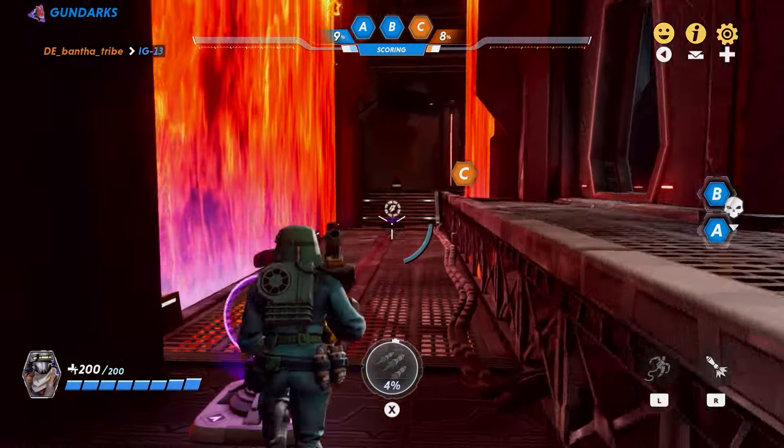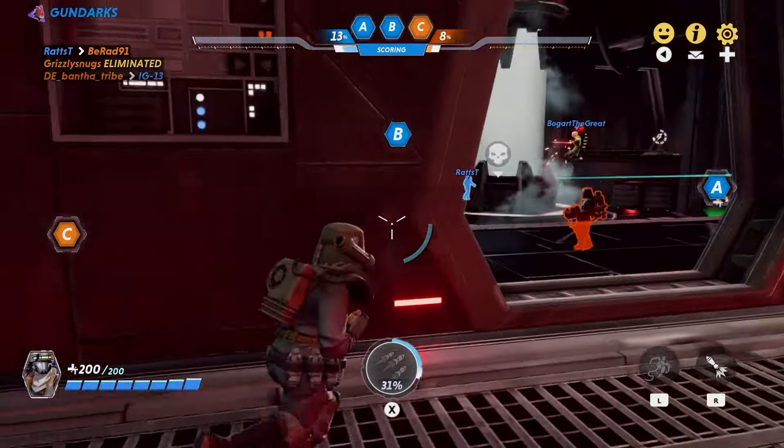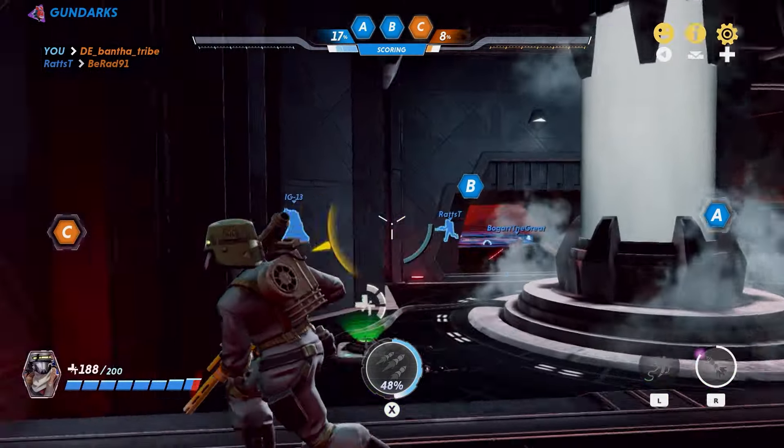You can fall off the map by the look of it. I'm guessing you can go on the lava — actually it looked like there was a shield on it, maybe not. Maybe we can fall in pits though. I'm glad this is a control mode. I'm not really gonna help — I kind of want to look around and see what else there is.